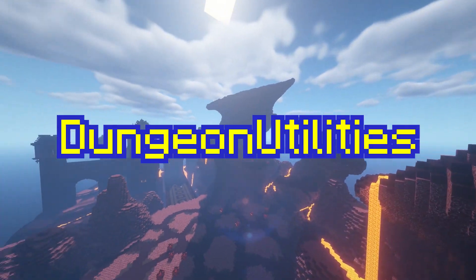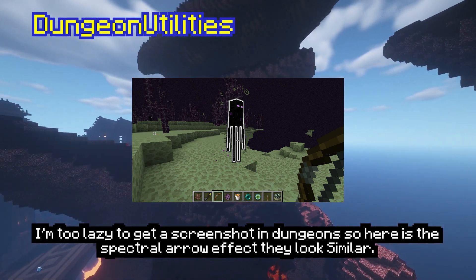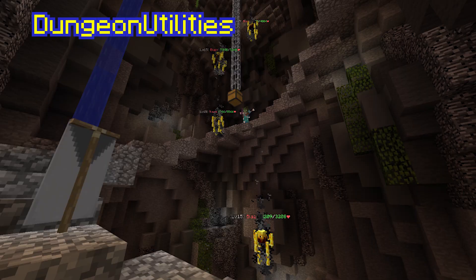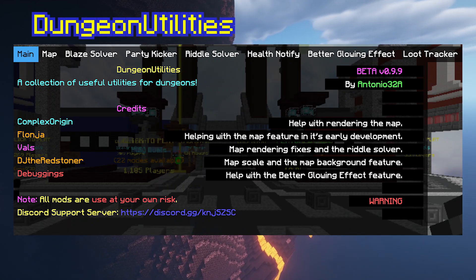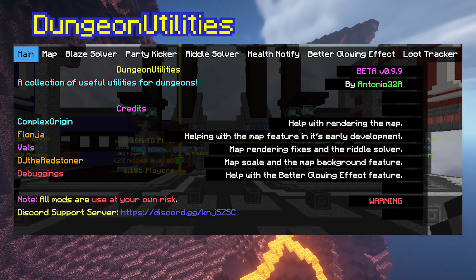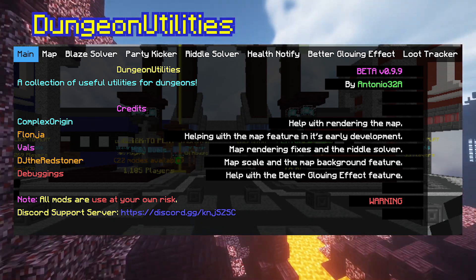The next mod that we're going to be looking at is Dungeon Utilities. It includes a glowing effect that lets you see teammates through walls, one of the best mods in my opinion. The most useful feature are solvers for the most time-consuming puzzles, such as the blaze puzzle and the riddle, which Dungeon Utilities helps a lot with. There are also a few other features, but those are honestly not that useful, such as the health notifier and loot tracker. The blaze puzzle and riddle solver are definitely extremely helpful.